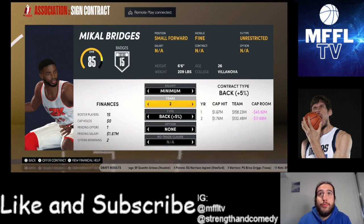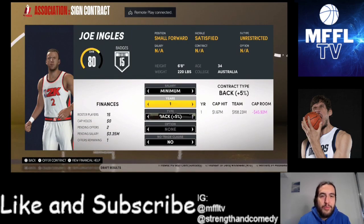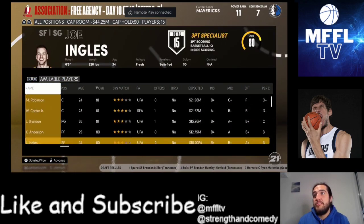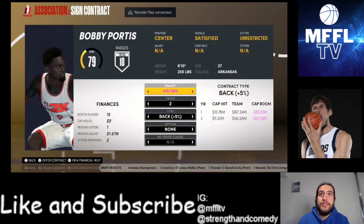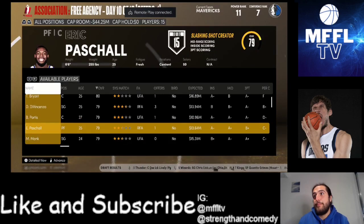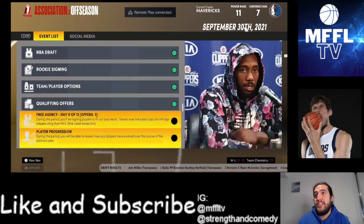Just for the meme, let's try and give Mikel Bridges the minimum for one year on the last days of free agency. He doesn't bite. Would Ingles be willing to come on for the vet min? No. Would Thomas Bryant be willing to come for a min? He's insulted. Would Bobby Portis be willing to come for the min on a one-year deal? He's declined it. I think we're just going to stick with this team then. We don't have any money at the moment and unless I can move a couple of players in a trade, that's pretty much going to be it.